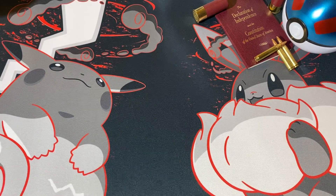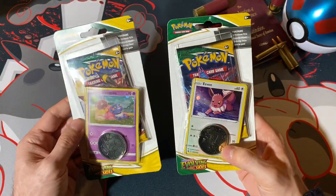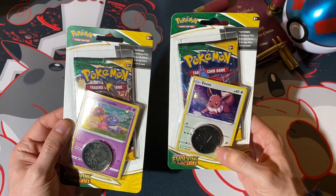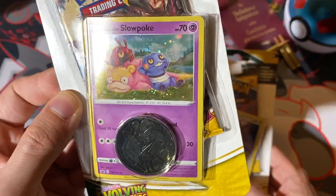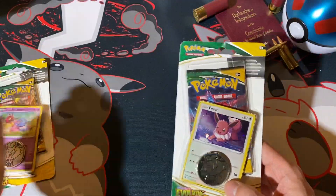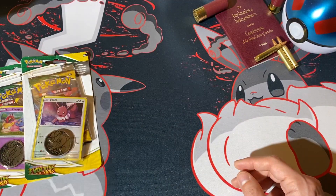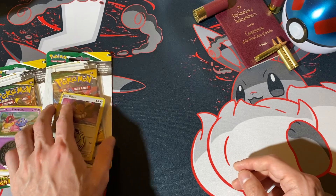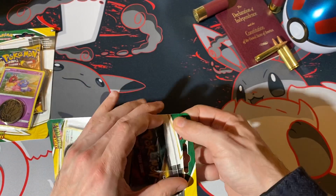What's going on everybody? PokeAmerica here and we have another pack opening. We are doing two Evolving Skies blisters. We got one of each — we got the Galarian Slowpoke with a Raikou coin, and we got Eevee. Doesn't sound as epic, but it is. So let's rip and see what we can pull.